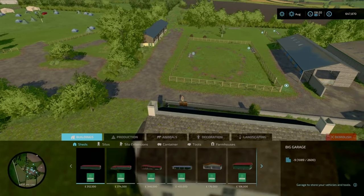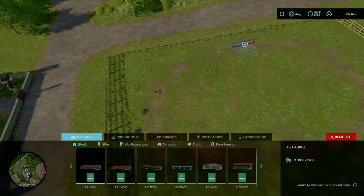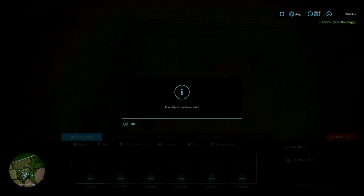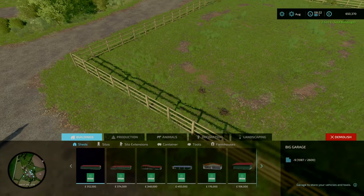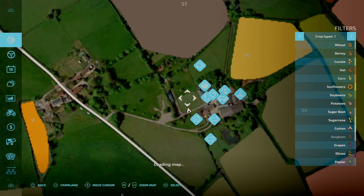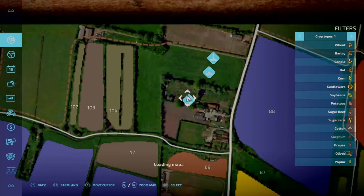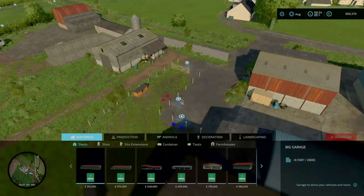All you have to do is go into build mode, go to demolish, and you need to select this little pot-free pile of horse poop, press X, sell, confirm, and sold. It does not remove the physical fences or anything, but it does allow you to place things like productions and even possibly some modded animal pens. You'll need to sell more animal pens because, not including the horse pastures, there are 14 horse pastures on the map, so you need to remove a bunch more animal pastures to make space.